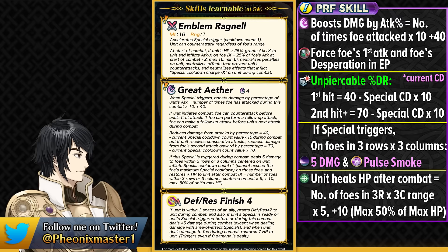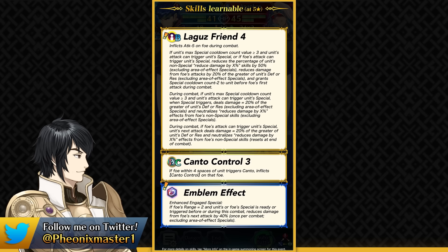He has Defense Rest Finish 4 as his Slot A skill, giving him in-combat healing and true damage. Because he has Null Guard, it's pretty easy for him to trigger Great Aether, especially with the special jumping he gets from Laguz's Friend in Slot B.